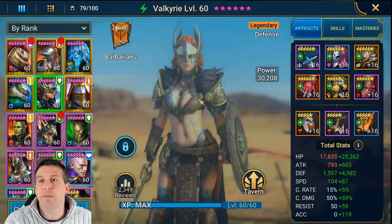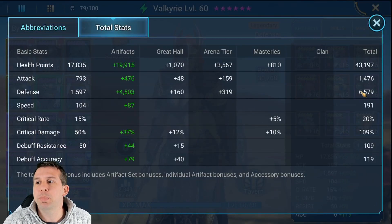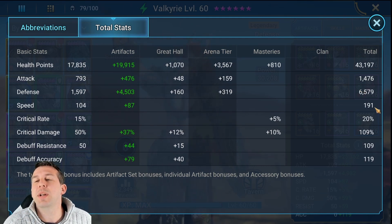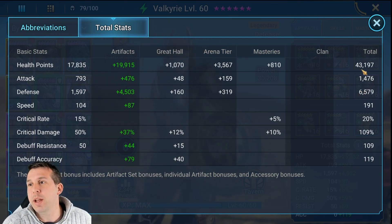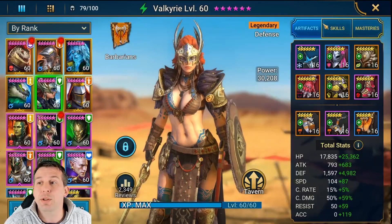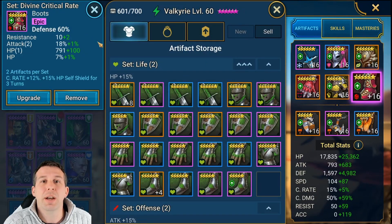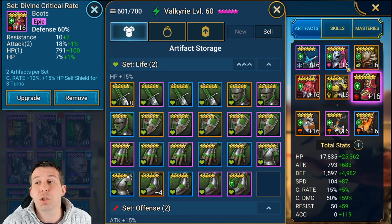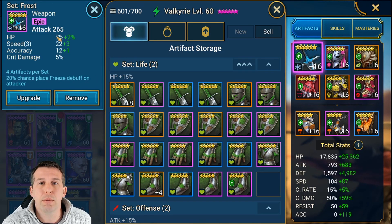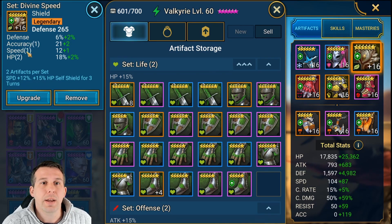Changes have been made. Valkyrie is now a beast. What has she got? 6.6k defense — that's where you want your Valkyrie. 191 speed — that's where you want your Valkyrie. 43k HP. She is good to go. What have we done? We put defense gloves on her, defense chest, defense boots. She's got completely mixed sets — I don't care about the sets, I just want the stats.